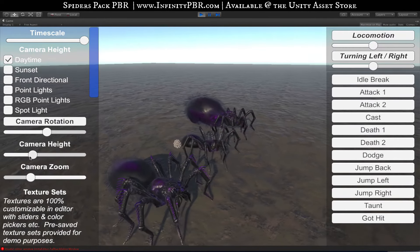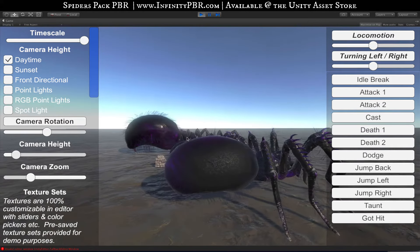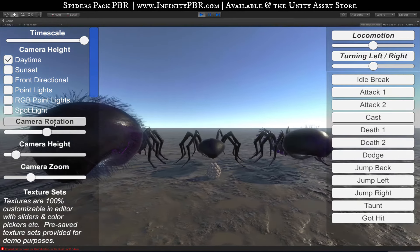We'll zoom out and move the camera down to see the angle. You'll notice we have a custom shader now for the furry, hairy elements on two of the spiders. This is the spider egg down here, so let's take a quick look at it.